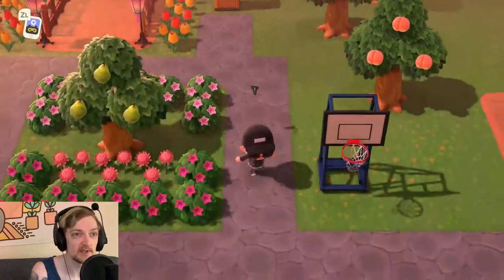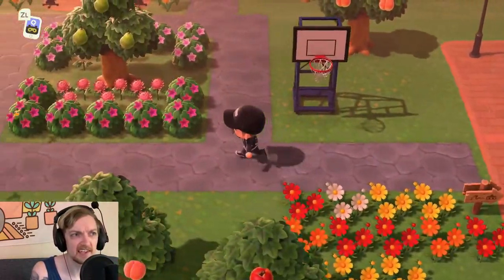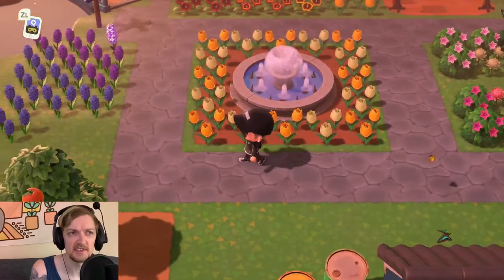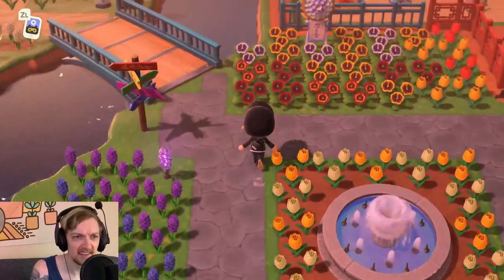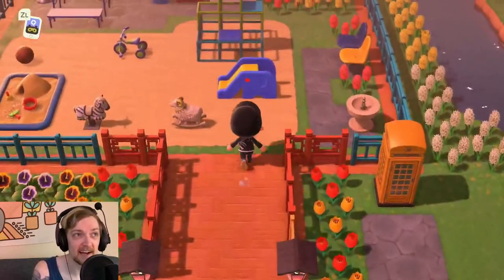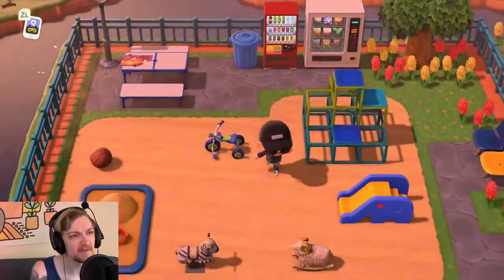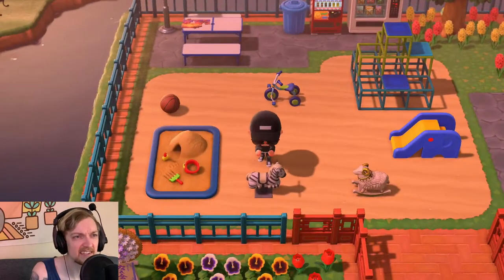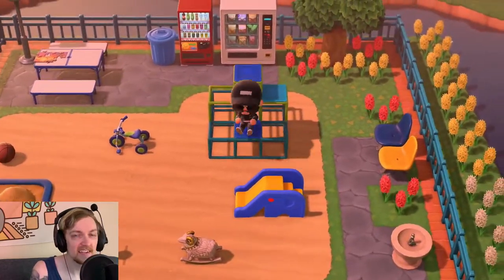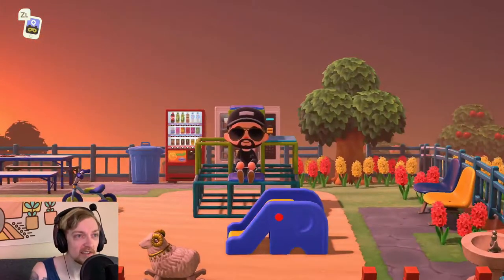First things first, right next to Resident Services, I have a little pathway here that I'm going to continue building on with hedges and whatnot. I've got almost like a little plaza with various flowers and this really cool well. And then up here, I built a pretty badass little park. A lot of this stuff you can't actually interact with — like you can't really sit on any of it — but some of the stuff you can. You can just chill if you're looking to hang out at the park and spend some quality time with friends.